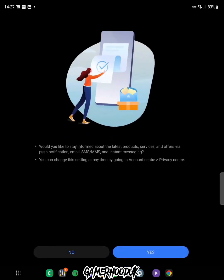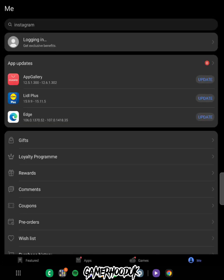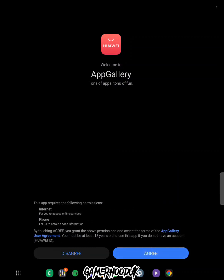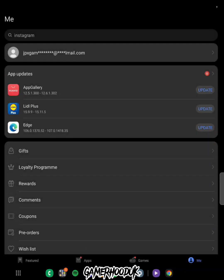Once it's loaded your email will be created. You can skip the next parts — press yes on those prompts and skip the emergency contact section. The app will then log in and you'll see your new email is logged in. Press next, agree to the terms, but you don't need to agree to receive notifications. Your email is now logged into the Huawei App Store.